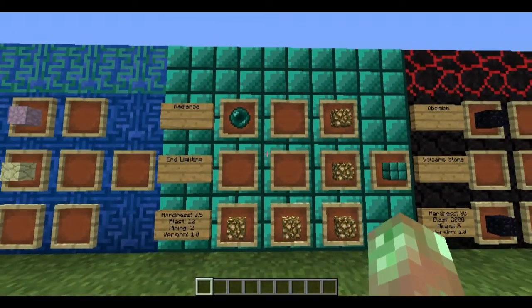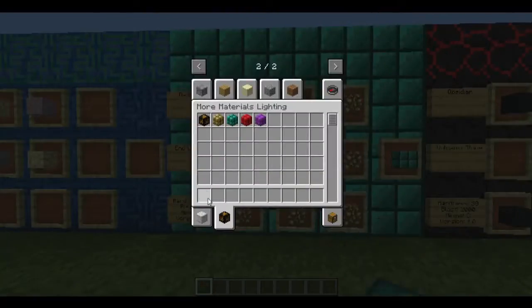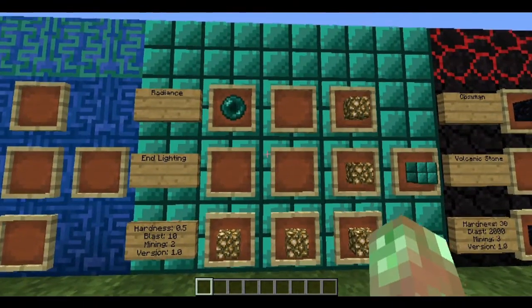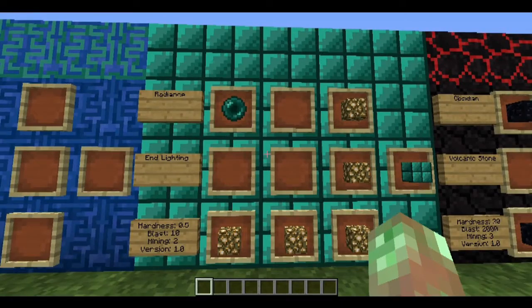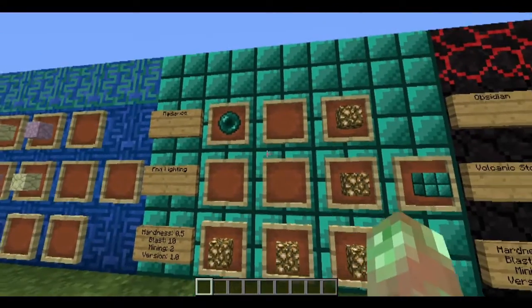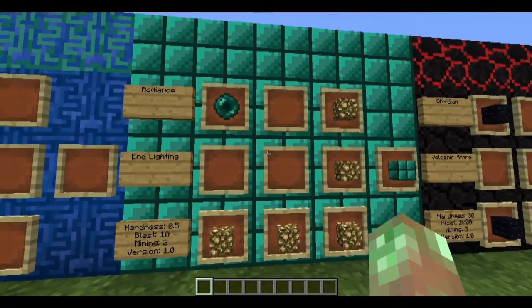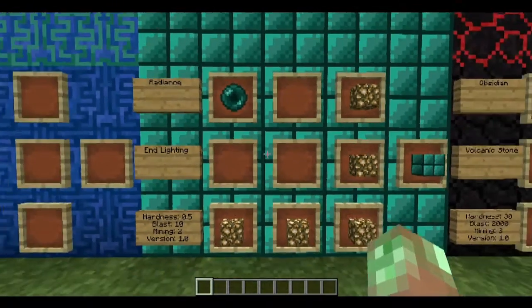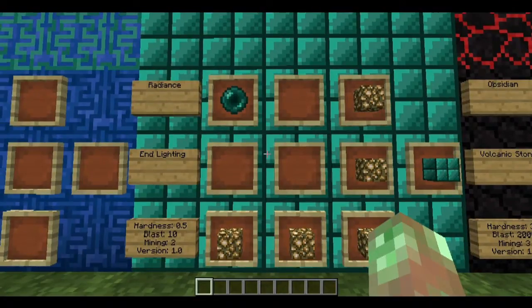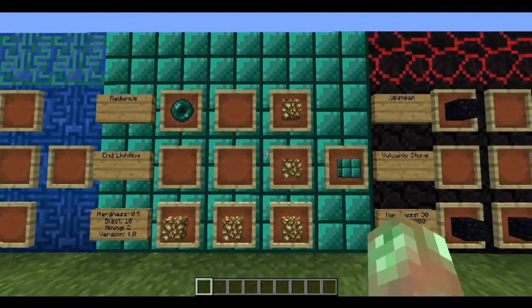Radiance is the end lighting block — I'll probably rename it from 'Radiant Block' to 'Radiance Block' in the next update. It's crafted from 5 glowstone with an ender pearl as a catalyst. Hardness 0.5, blast resistance 10, mining level 2, version 1.0.